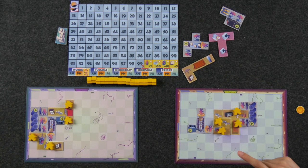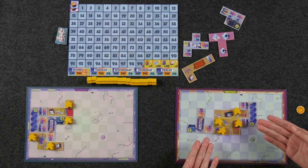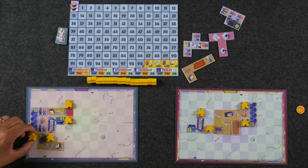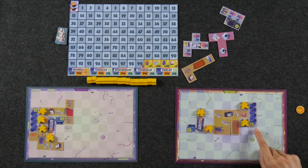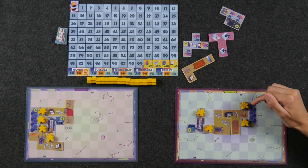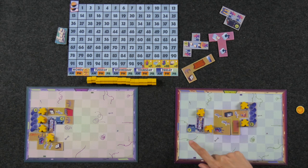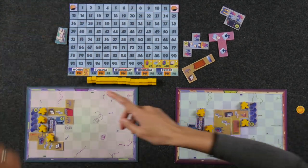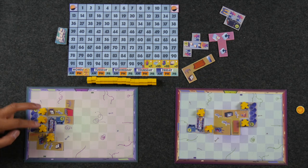Once the PM shift is over, we move into the production phase, where we get to move our worker meeples into the production buildings to score points. For each production building orthogonally adjacent to a staff room, you can move workers into that building. You score the number of points shown in the green circles, plus one additional point per worker meeple inside that production building. So in this example, this building is worth four points plus two more for the workers, and the same for this one — four plus two — so a total of 12 points. As long as it stays like this, it earns those points each round.